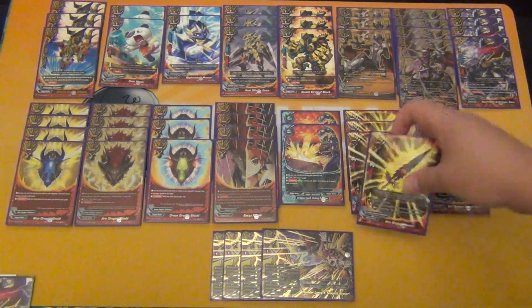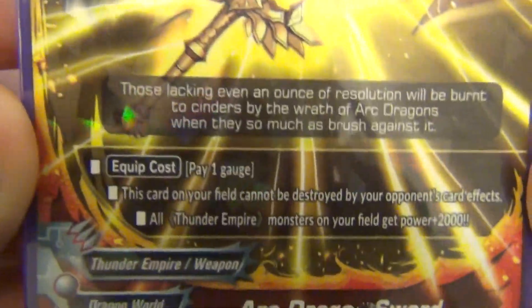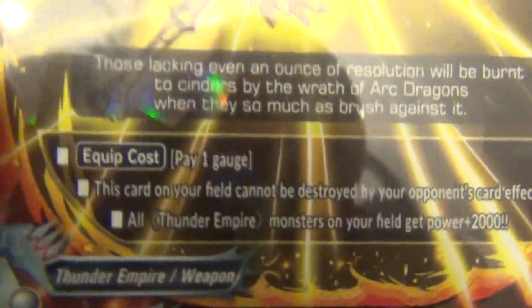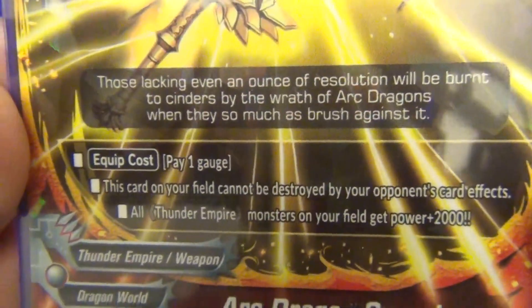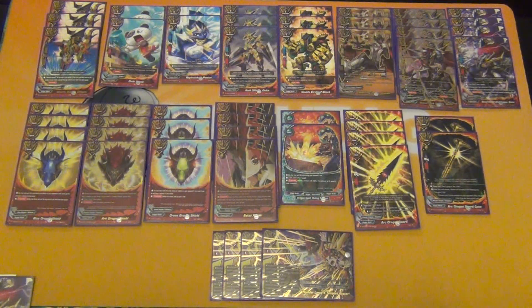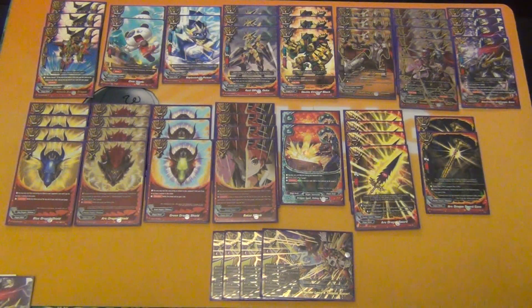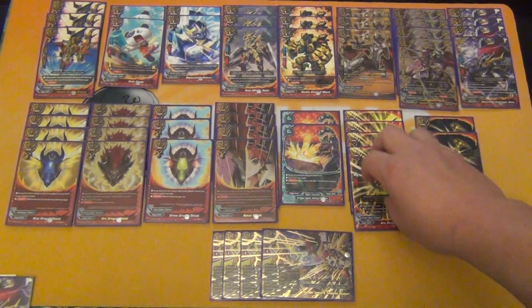For weapons, we play 4 copies of Arc Dragon Sword — the secret pack sword. It's got 6000 attack power and 2 critical, equip cost just 1 gauge. This card on your field cannot be destroyed by your opponent's card effects, though it can still be bounced. All Thunder Empire monsters on your field get plus 2000 power, so all your guys swing for very respectable numbers — Bats will be swinging for 9, and plus 3 on top of that if you're at 4 life or less. This is the card you play at 4 of.